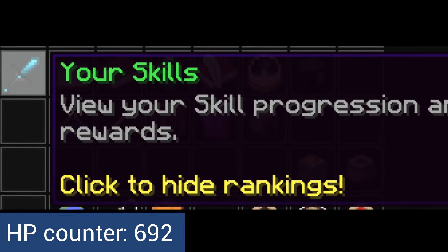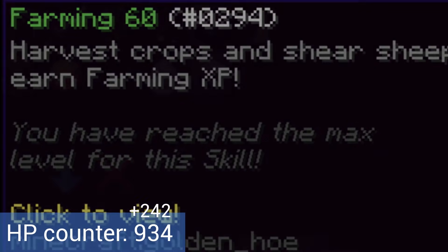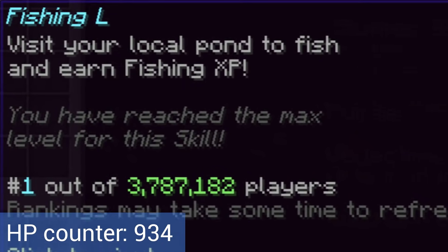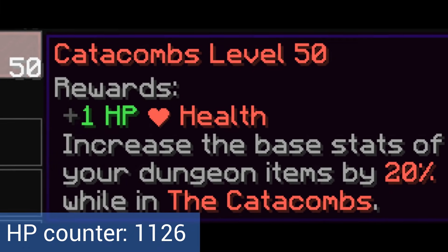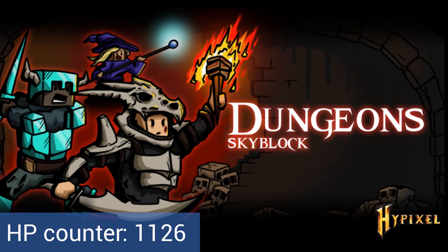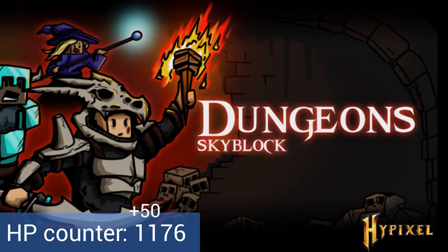Next up are skills. There are three skills that increase your base health. The first is farming, which goes up to level 60 and gives 242 health. The second is fishing, which goes up to level 50 and gives 192 health. The third, which is a little unexpected, is the catacombs aka dungeoneering skill. This skill gives health outside of dungeons — it goes up to level 50 and gives a maximum of 50 health.